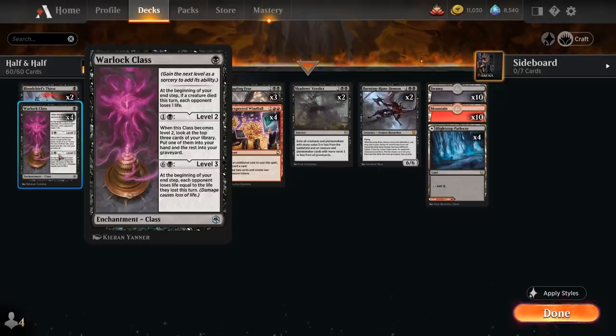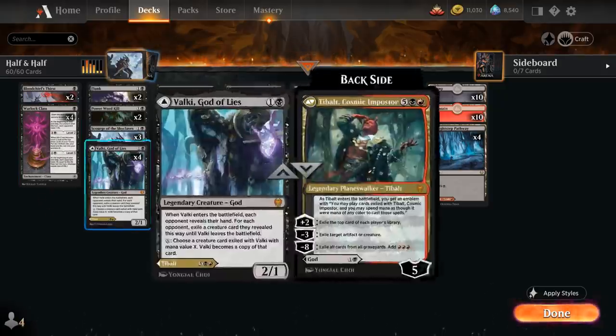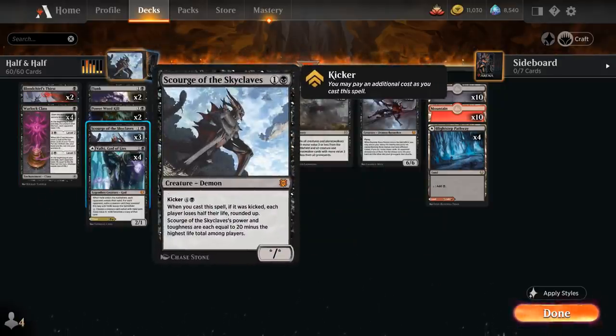For seven mana we can get it to level three, saying at the beginning of your end step, each opponent loses life equal to the life they lost this turn — essentially doubling our damage output. A level three Warlock Class can set up a one-hit KO in combination with a kicked Scourge of the Skyclaves, normally a two-mana creature whose power and toughness equal 20 minus the highest life total. We can kick it for five additional mana — seven total — and when cast kicked, each player loses half their life rounded up, guaranteeing the kill in our end step.